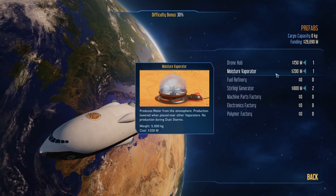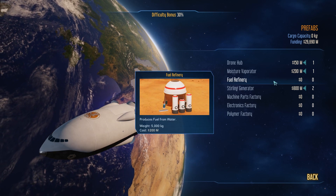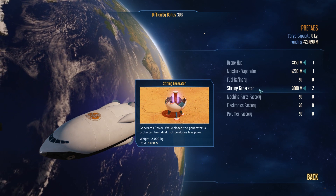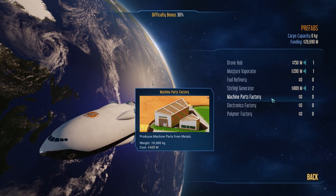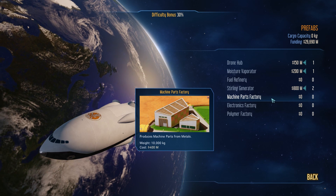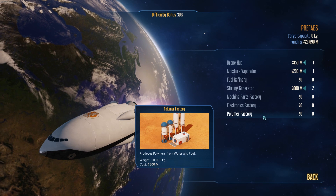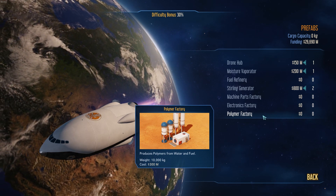Next is a moisture evaporator — basically a water source. You plunk this down, it makes water, and all it needs is power. A fuel refinery takes water and turns it into fuel, but if you've gone for the International Mars Mission you won't need this because the rockets make their own fuel. A sterling generator is basically free power — pop it down on the ground and it makes power. Then we have a machine parts factory, an electronics factory, and a polymer factory. Each of these are second-tier resources — you put in metals or concrete and they churn out machine parts, electronics, or polymer, all used to repair and maintain your buildings. I wouldn't worry about them too much to start off with, because with the setup we've gone for it's going to be very easy to send ships back from Earth and bring these resources with us. So for now, we've got a bit of power, a bit of water, and a drone hub — a great place to get started.